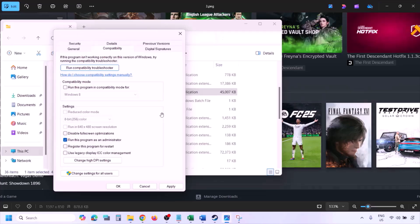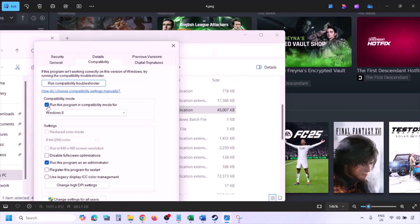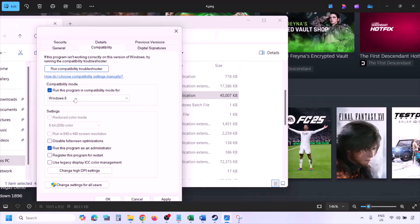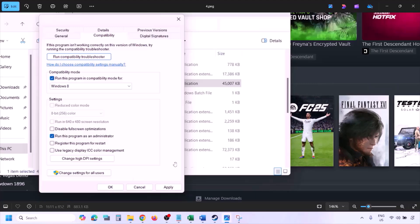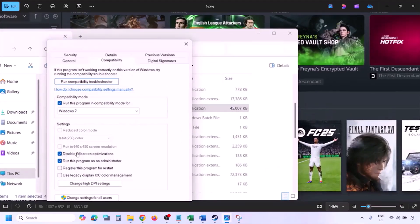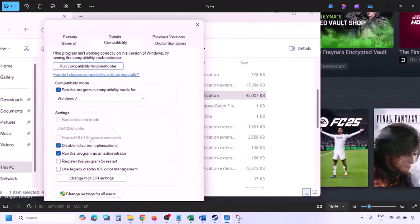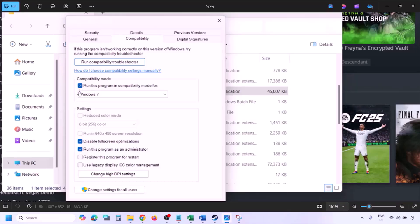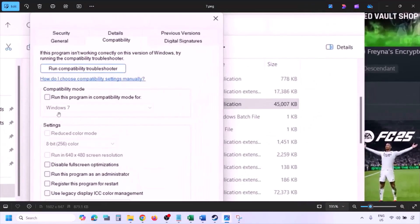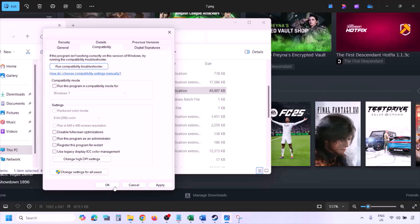Launch the game from the game installation folder instead of from Steam. If still not working, put a check on the compatibility mode box and select Windows 8 from the dropdown, hit Apply, click OK, and launch the game. If still not working, select Windows 7 and repeat. Also try checking 'Disable full screen optimization,' apply, and launch. If none of these work, uncheck all those boxes, hit Apply, click OK, and follow the next step.